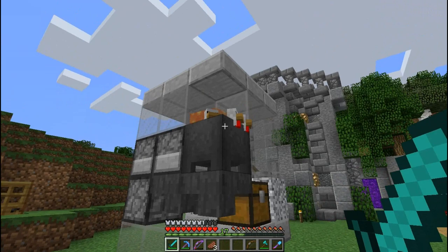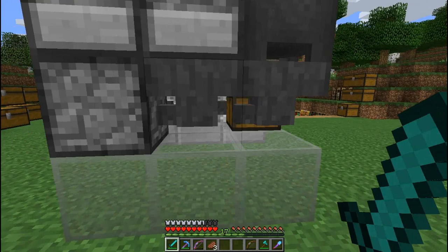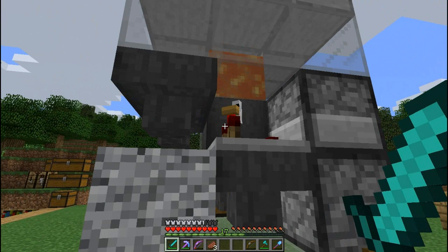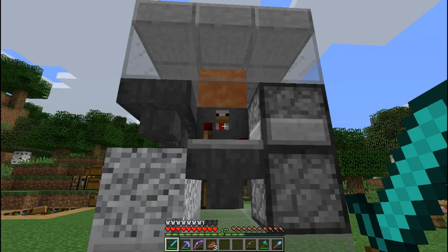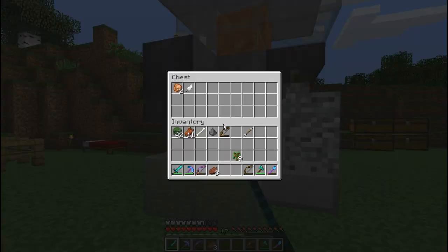Basically, there's some chickens in a cauldron, and I breed them with seeds. When they lay eggs, it drops down to these hoppers, which put it into a dropper, up into another dropper, and into a dispenser. This dispenser fires into another cauldron where the baby chickens are kept — because they're 0.75 blocks high — and then when they become full-grown, they touch the lava, and they come down here with cooked chicken and feathers.